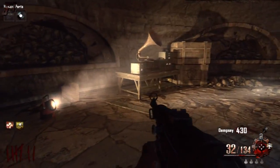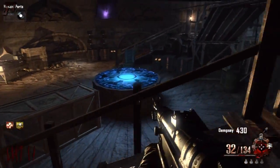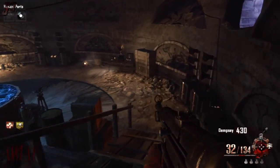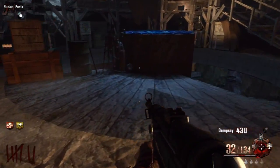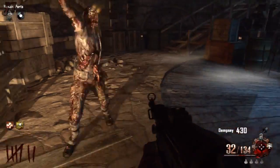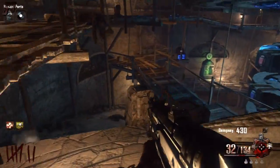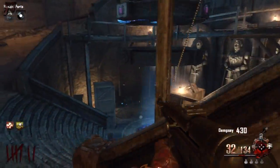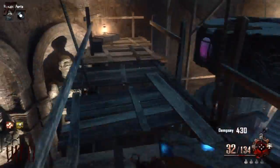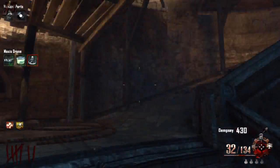You also want to grab that gramophone, which is always located in this area, and place it on the desk. What that does is it opens up this secret stairway down into the area below the excavation, which is where you need to access to build the staffs in the game. After that is opened up, you want to grab that gramophone back — I'll explain that later. We're looking for the final part now for the Maxis Drone, and here it is right here on this crate. So we can actually go build the Maxis Drone now.